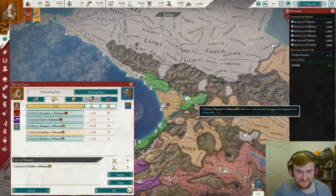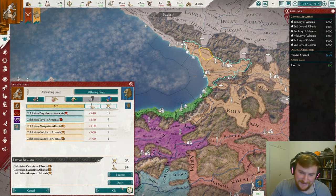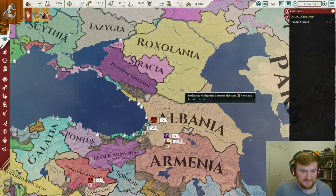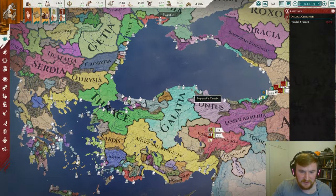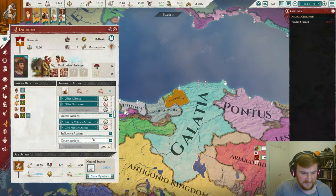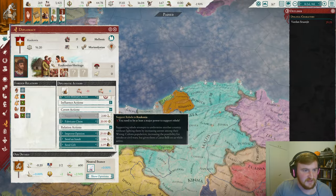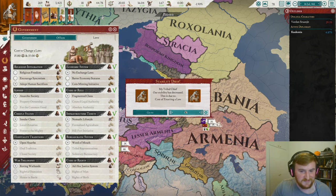That's not nice, Armenia — that should really be our land. But at least we can now get a coast on the Black Sea. We now spread across all of the Caucasus pretty much apart from this little bit up here. We're basically just looking to come down the coast and take on a few of these guys. Unfortunately they're outside our diplomatic range. Coconia has an alliance though, so I think that's what we'll go for. Let's also go for adopting human sacrifice.